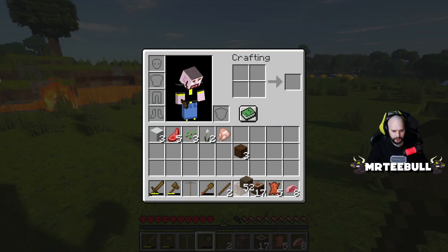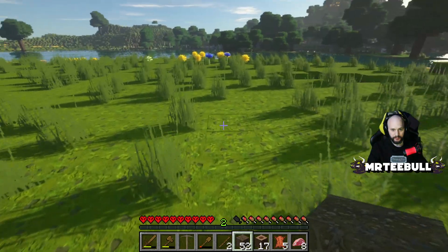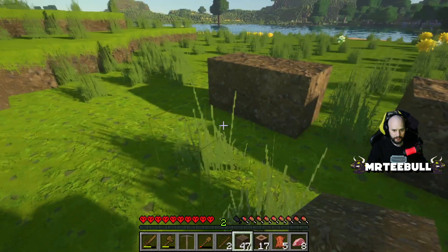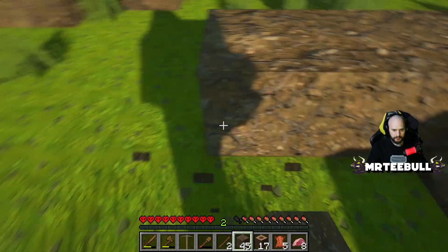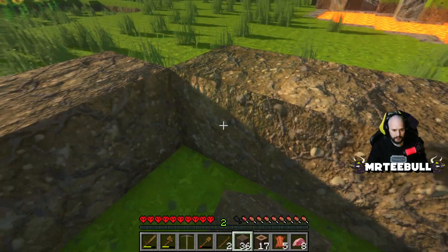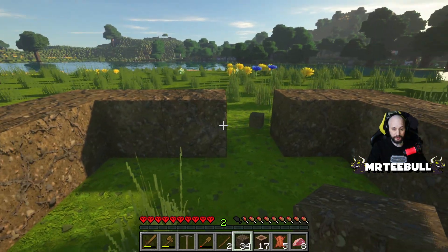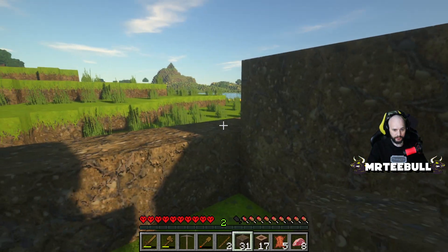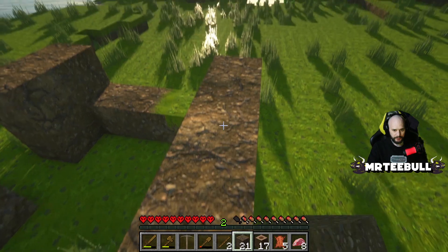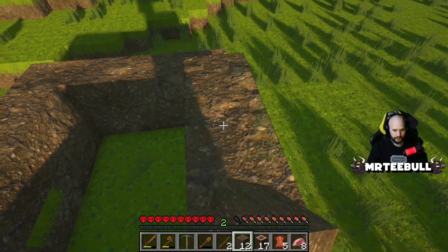We've got 52 dirt — perfect. It's going to be a standard little shelter. Love having a lava pit nearby too — makes for a great bin. It doesn't need to be big, nothing fancy. It is getting darker so let's get this built, no messing about — just a little square box.